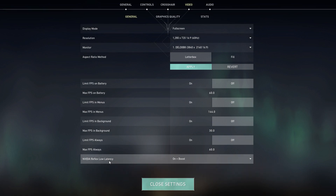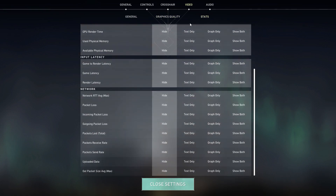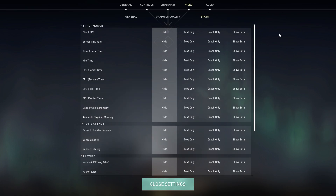You might not see the NVIDIA Reflex option if you don't have an NVIDIA GPU, and that's fine. Then go to Graphics Quality and set everything to the lowest settings. Keep Improved Clarity on since we're scaling the resolution lower — but if you're still lagging, turn it off. From the Stats section, hide everything, as those overlays use CPU resources unnecessarily. Only enable what you specifically need to monitor.